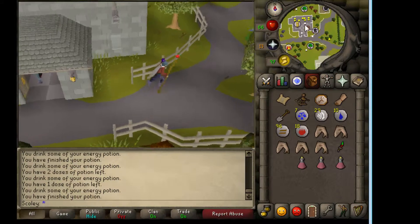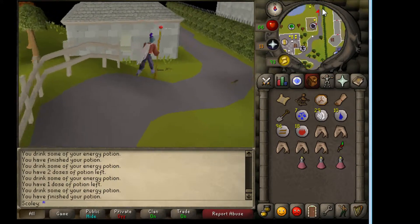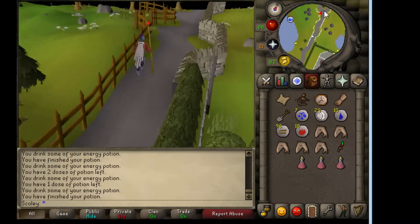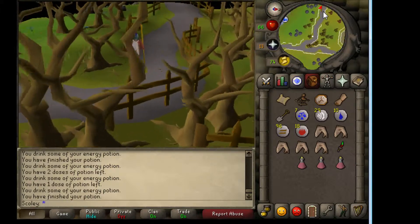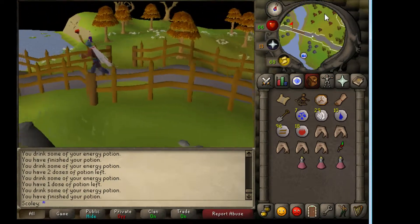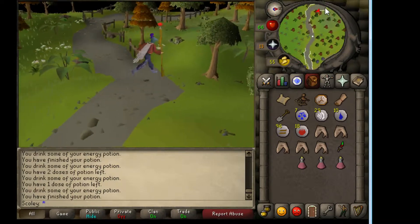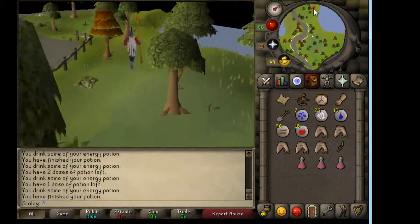We're going to start at Seers Bank and run north, all the way north. You're going to get right to the east of Rellekka eventually. At the fork in the road, go ahead and take a left. If you don't have agility, keep following the road. If you have agility, you can go north and cross the log to save a bit of time. Note that you probably need to have the Mountain Daughter quest done to access this area.